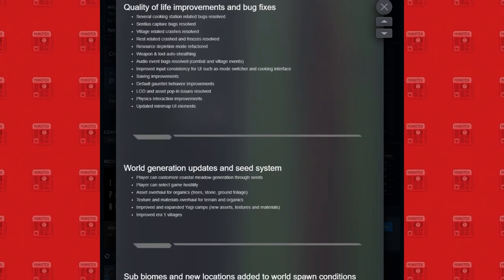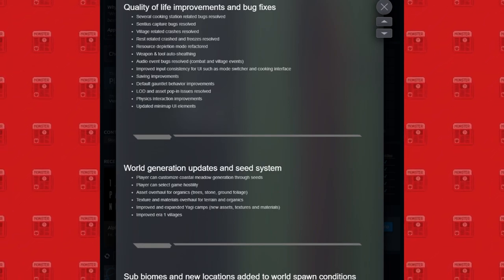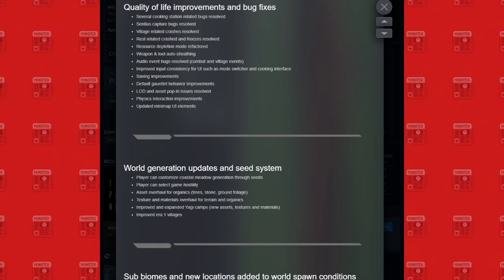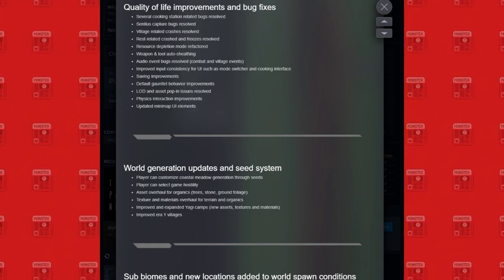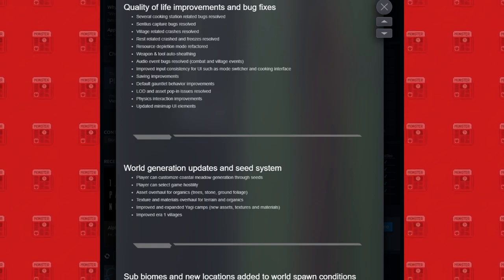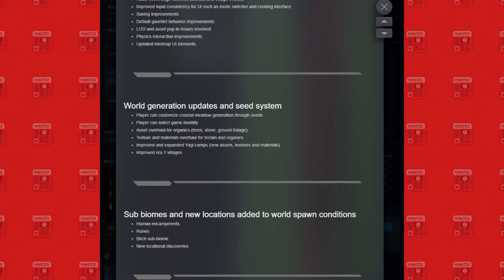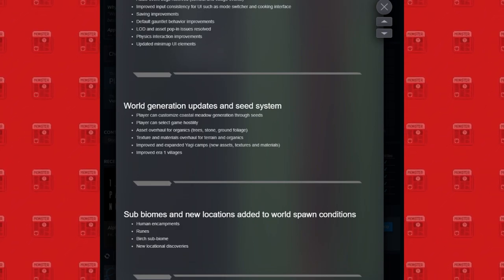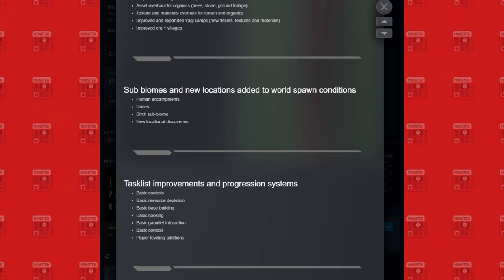World generation updates and seed system: players can customize coastal meadow generation through seeds, and players can select game hostility — that's pretty interesting. Asset overhaul for organics — trees, stones, ground foliage, etc. Texture and material overhaul for terrain and organics. Improved and expanded Yagi camps, improved Era One villages, sub-biomes, and new locations added to the world — human encampments, ruins, birth sub-biomes, and new locational discoveries.